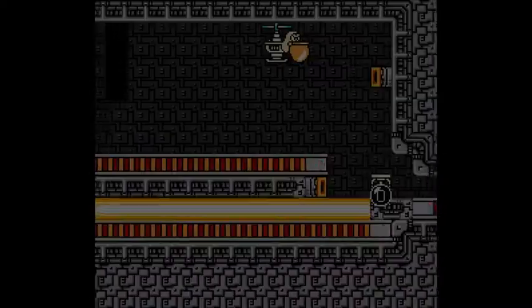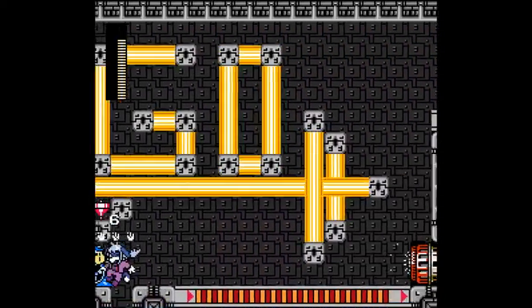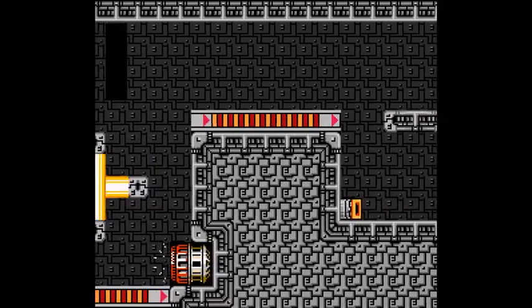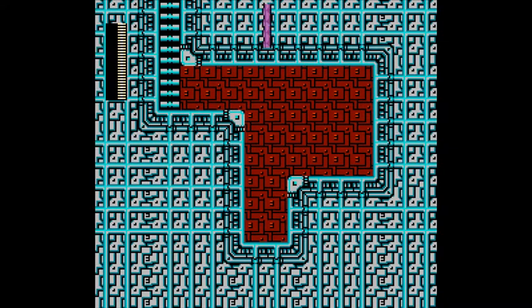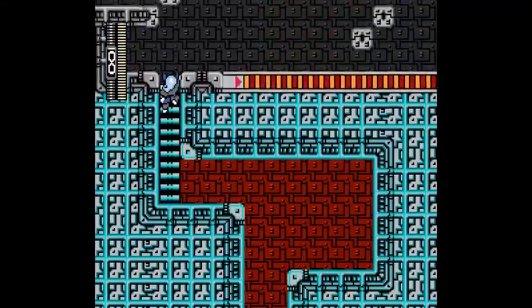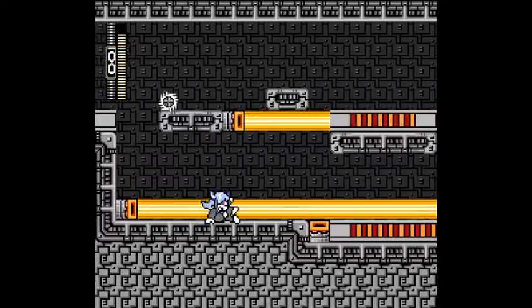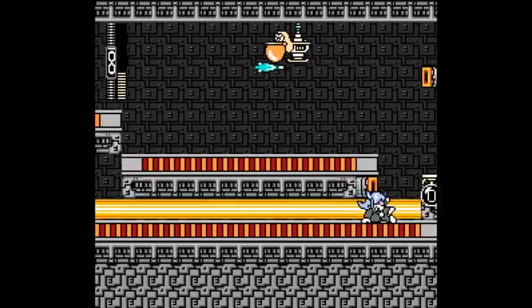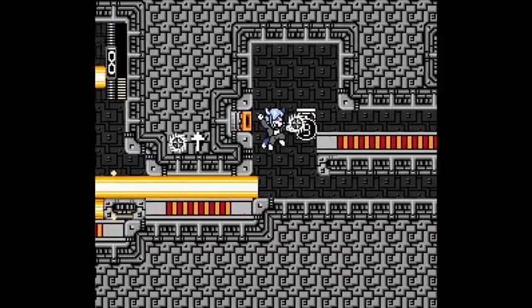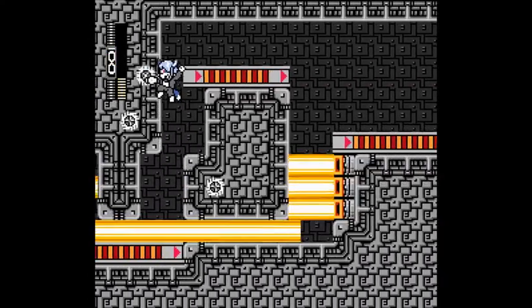What the bloody hell is this? First, it auto-scrolls. Second, it auto-scrolls. I only have Wheel Cutter and Super Arrow. That is a hammer. That is a hammer.